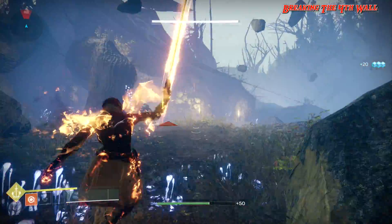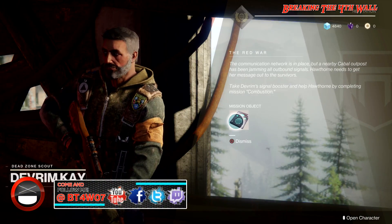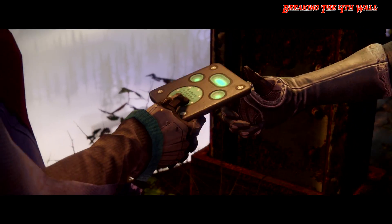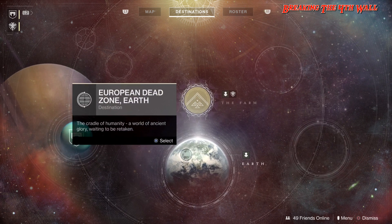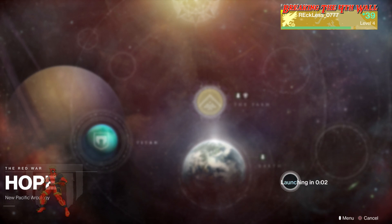Devrim will send you out on an adventure called A New Frontier. When you complete the adventure, return to Devrim — he will then give you an item called Comm Signal Booster that you need to bring to Hawthorne. In the next mission, at the end of the mission Hawthorne will send you to Titan for the next mission called Hope, to find Commander Sloane on Titan.